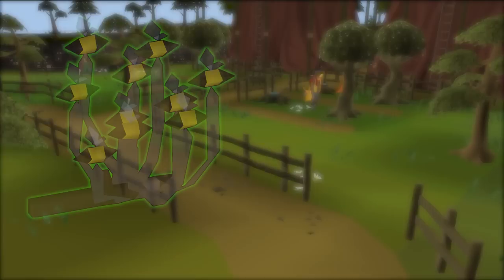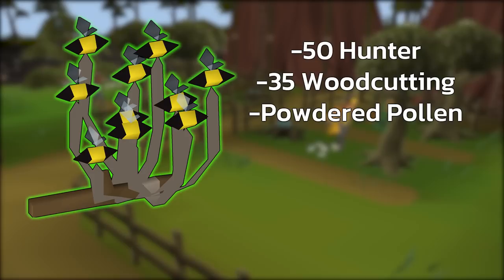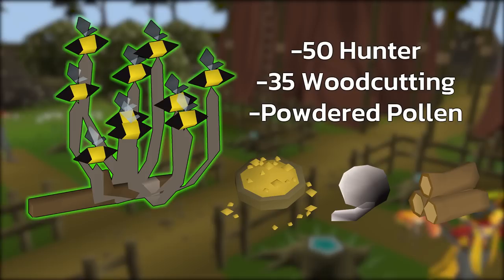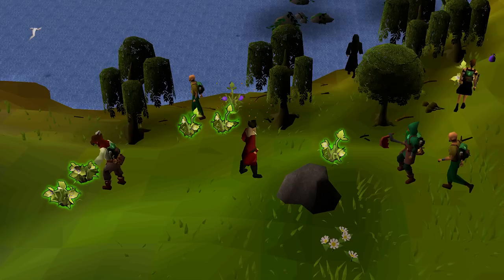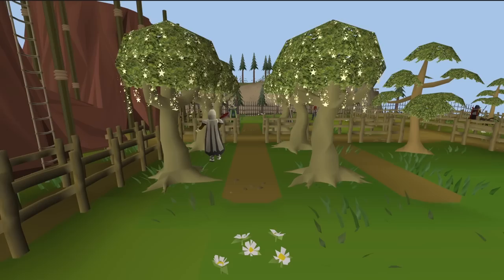Next is the Bee on a Stick, which we mentioned earlier. To make it, you need 50 Hunter and 35 Woodcutting. Buy the powder pollen at the forestry shop in Draynor Village and combine it with a ball of wool and normal logs. The final step to create the Bee on a Stick is to be standing next to a beehive — currently the only beehive is in Catherby, but more will be added soon including one for your player-owned house. Once you have the Bee on a Stick, there is a chance the Flowering Tree event will happen while woodcutting.